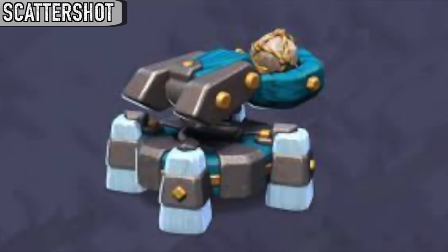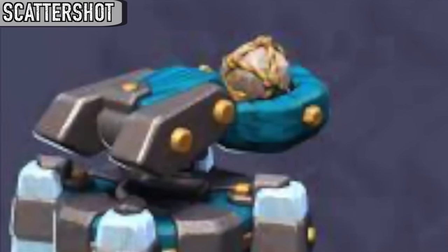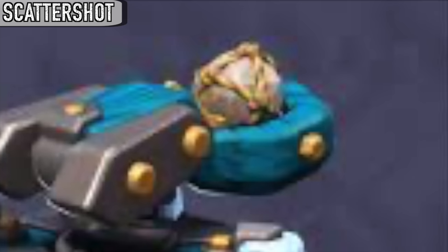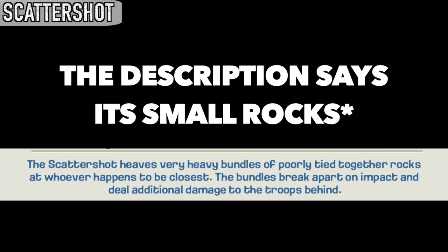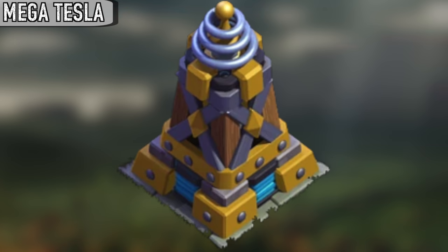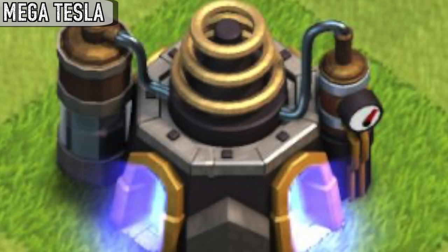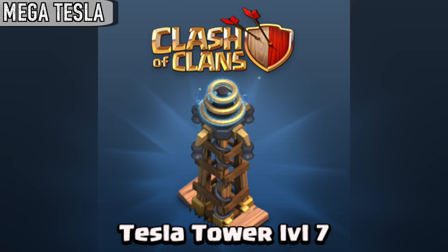The boulder on the back of the scattershot seems to have no cracks between the ropes, indicating large rocks tied up. However, the attack shows the boulder being made up of tons of small rocks. The Tesla coil on top of the Mega Tesla at level 8 resembles the Tesla coil on the Sparky from Clash Royale, and also resembles the level 7 Laboratory and the level 7 Hidden Tesla.